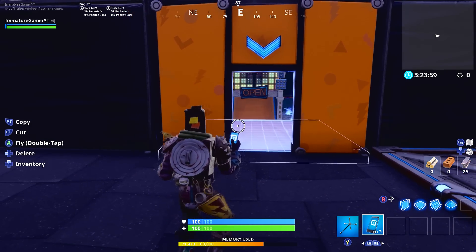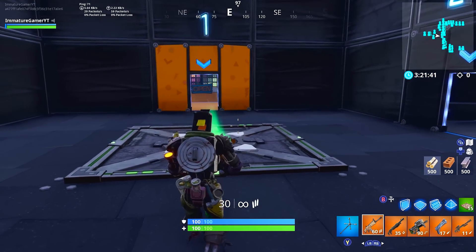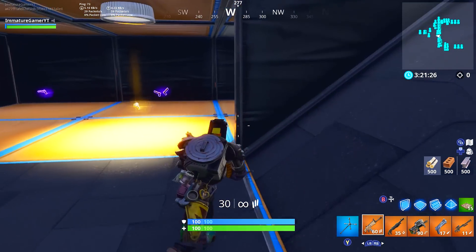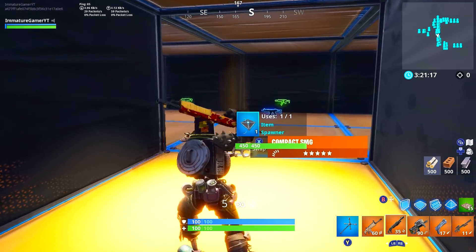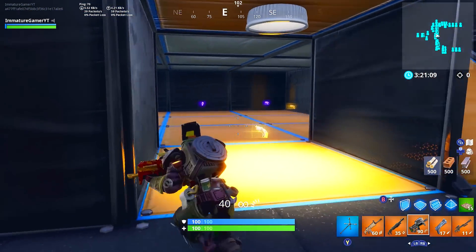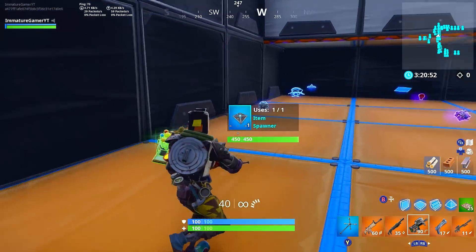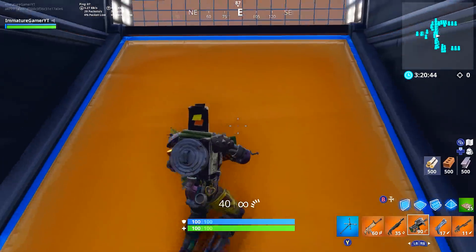Once you start the game, you automatically start with all gold weapons — a gold Scar, gold pump, gold SMG, gold Eagle, and gold heavy sniper. You can come into the entrance of the 1v1 arena and there are a bunch of weapons spawned in so you can swap out whatever you like. There's an AR room, SMG room, pistols room, shotgun room, snipers, LMGs, rocket launchers, grenade launchers, health, traps, clingers, grenades — whatever you could possibly want is in here. Stock up and decide what you want to use before heading into the 1v1 arena.